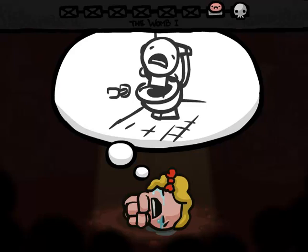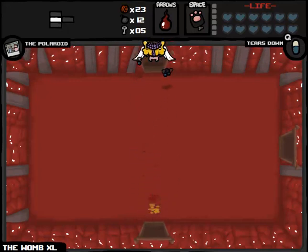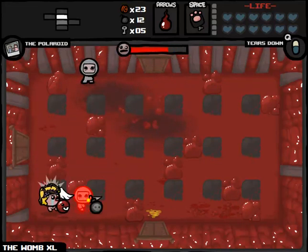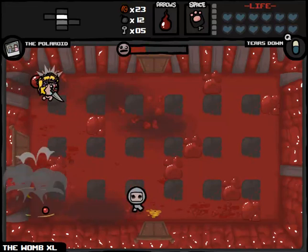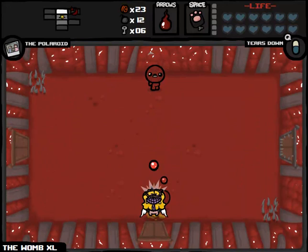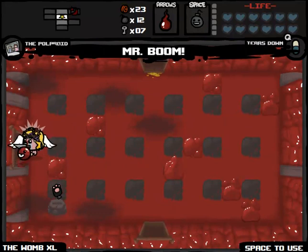Delicious caffeine — enter my bloodstream so that I can speak with a little bit more verbosity and play with a little bit more ferocity. So we're on Womb XL. This is always unfortunate because it means we have zero chance of getting a deal with the Angel — the first boss is the only boss that could give it to us. We've already lost one Spirit Heart — that's a little bit more than 5% of our total health gone. Let's just play it cool. Can't afford to be losing health like that against Wrath here, who is the easiest boss. It's probably preferable for us to take Mr. Boom because we can't use Guppy's Paw anyway — we literally have a functionally empty spacebar slot here. So we're going to take Mr. Boom.